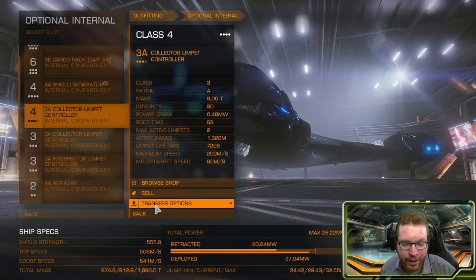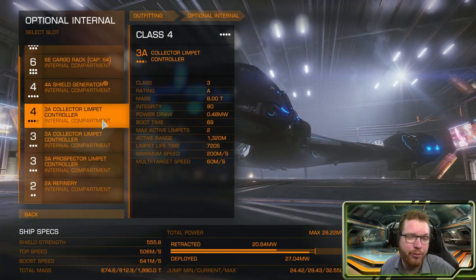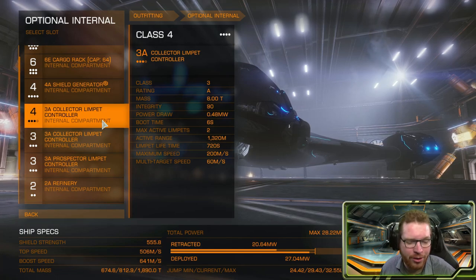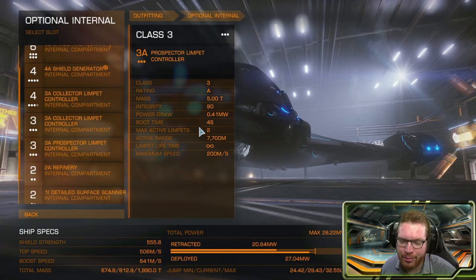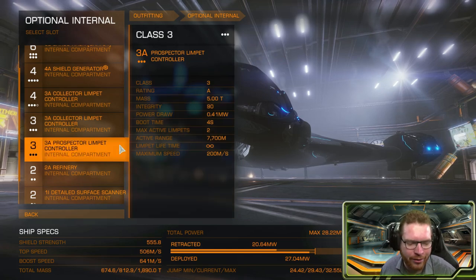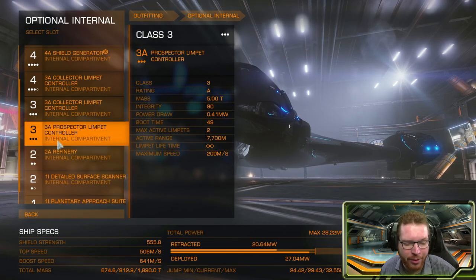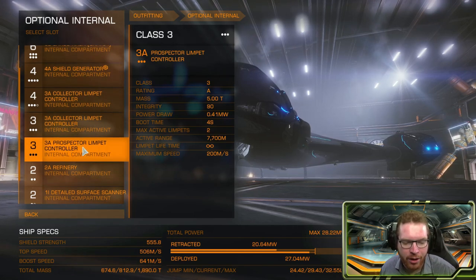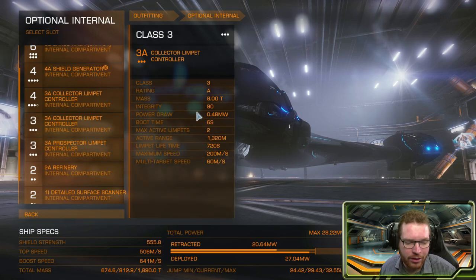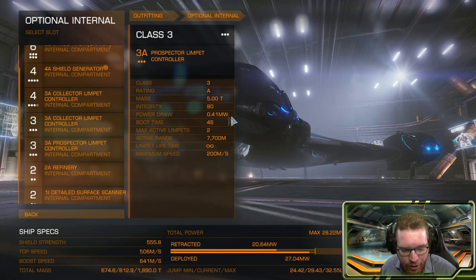If you really want to optimize the build, you can put lightweight modifications on the collector limpet controllers — they are eight tons each, and you can remove 80% of the mass by going lightweight. Same story with the prospector — you don't really need two active prospectors, but it's a nice quality of life upgrade. Since we're really using our lower slots for the refinery, you could swap that out for a 1A with only one active prospector to get a bigger refinery. If you're going really deep into deep space and have to travel very far, you might want to lightweight these to get that mass off.